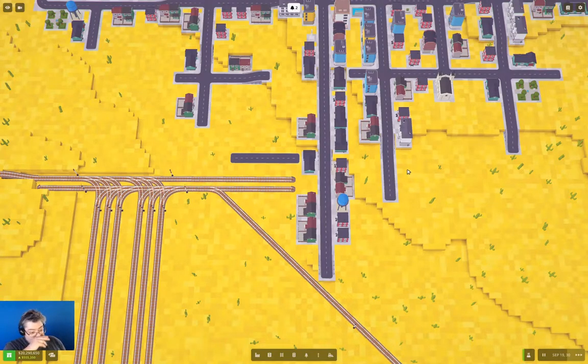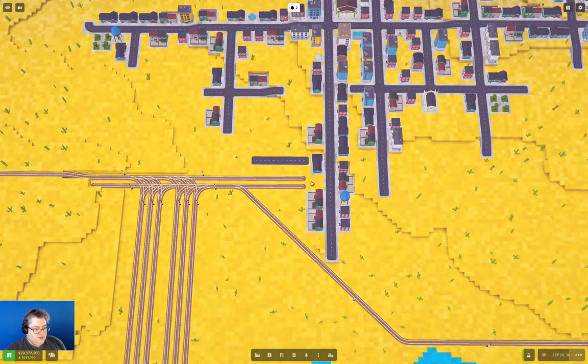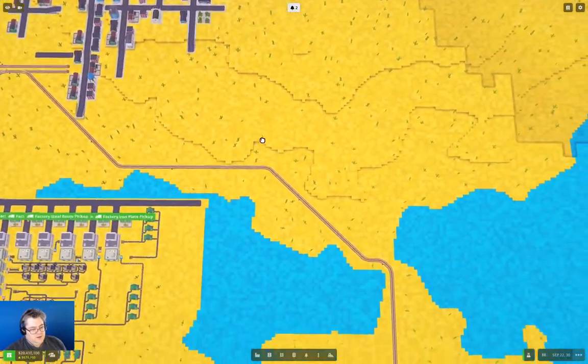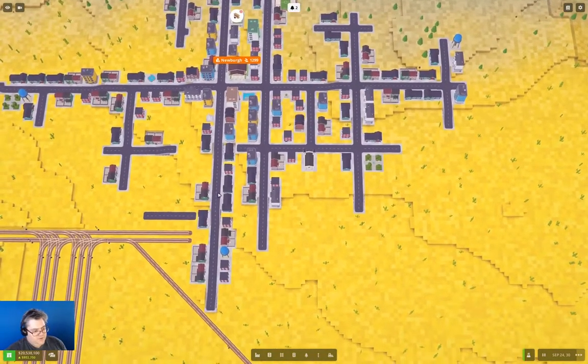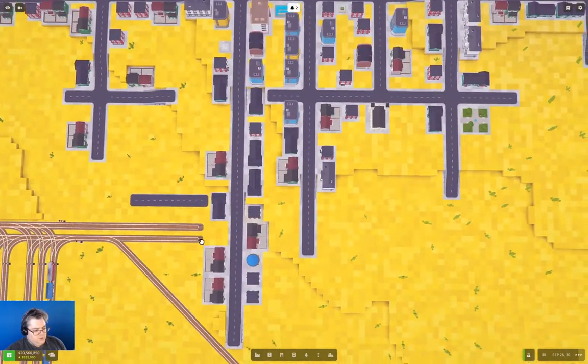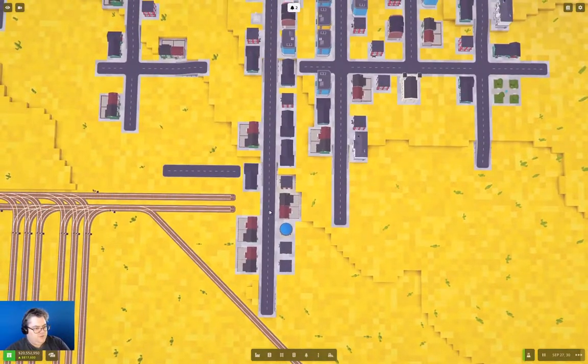I could raise this by three and do a viaduct type operation or embankment across here, then come down. If I keep it within the road grid, then the towns don't get confused or build dead end roads all over. Now to make all of this work, this town wants to grow this way.